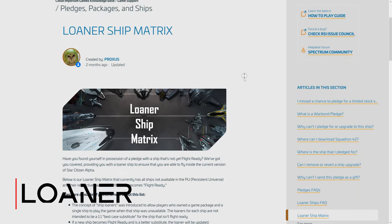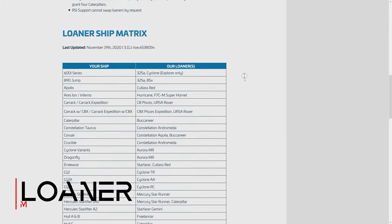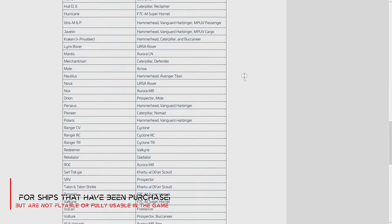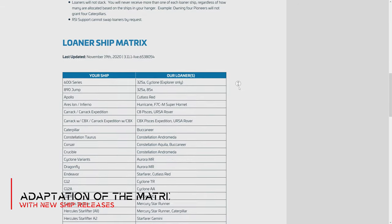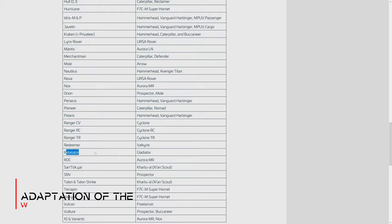Finally, the ship loaner metrics. That is the ships we get for ships that are not yet complete or not yet available as a concept in the game, but that we have already bought. If you have bought a ship in the hangar with store credits or real money, you can check in the loaner metrics — which is updated regularly — whether your ship might have a loaner. As in our case of the Retaliator, which is not yet fully implemented, we additionally get the Gladiator as a loaner.